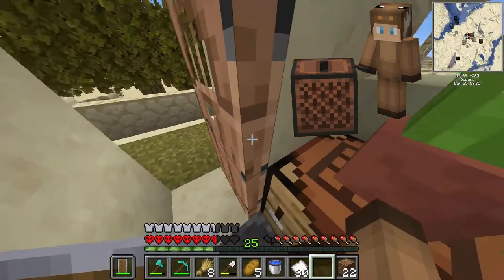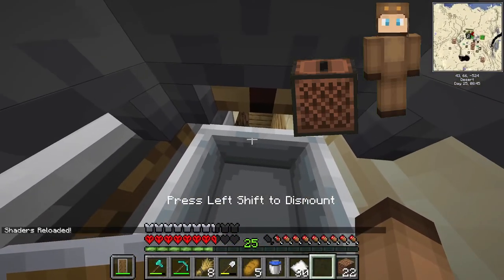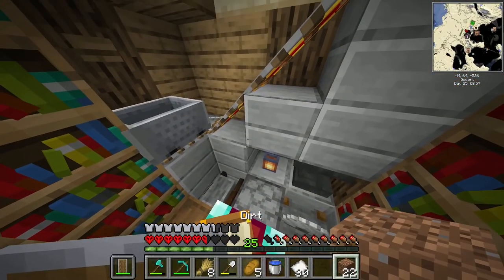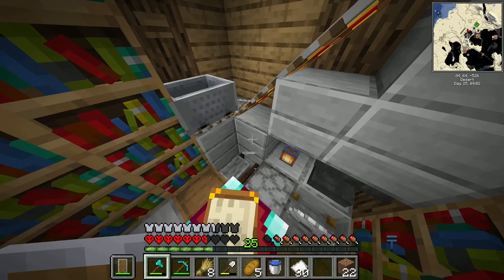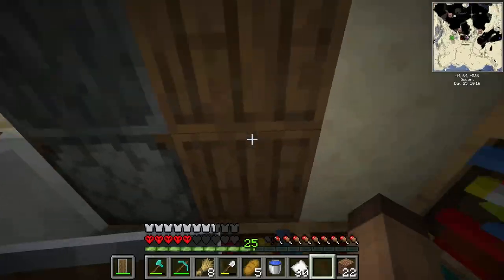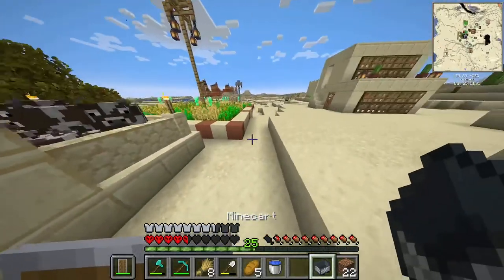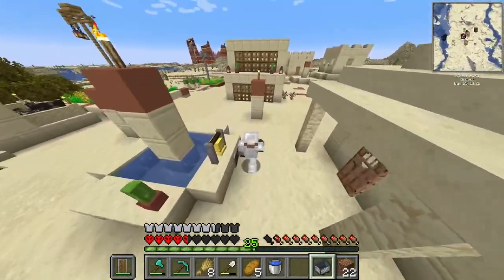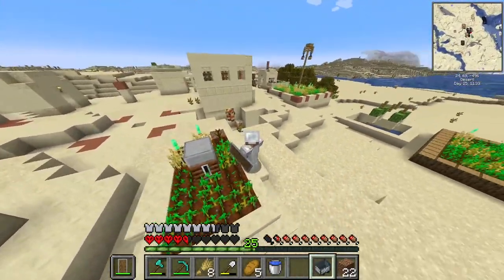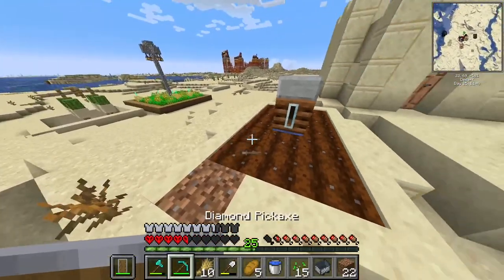Okay guys, so we're back in our survival series world. Last time we made ourselves this beautiful little enchanting room, and today I'm gonna focus more on the villagers and automation. I'm probably going to get to level 30 so we can start enchanting some stuff. I want to work a bit with some villagers, so the first thing is a villager breeder. I need a minecart and a composter. Let's make the breeder as close to the trading hall as possible, so I think I'm gonna do it here. Of course it needs to be nice and decorated because it's in the middle of our village, so yeah let's get straight into it.